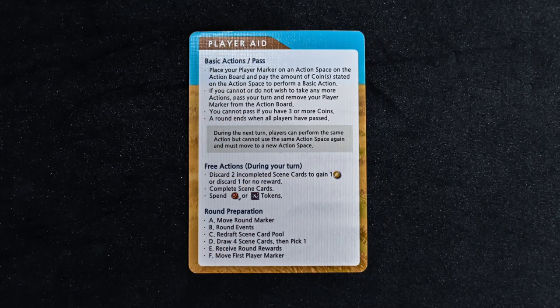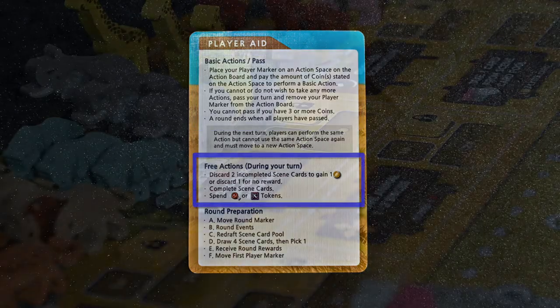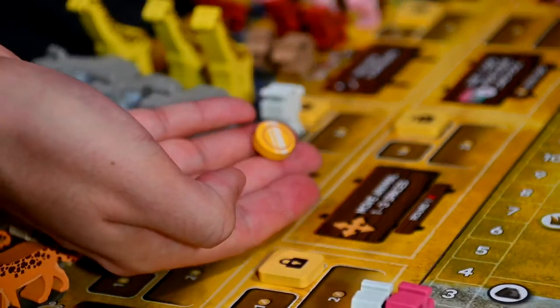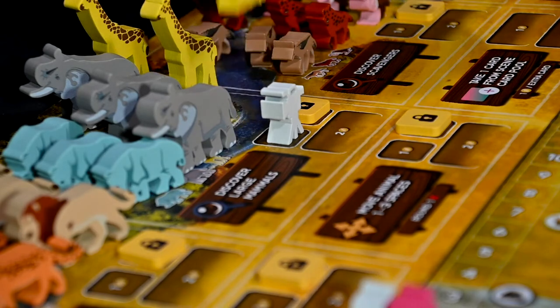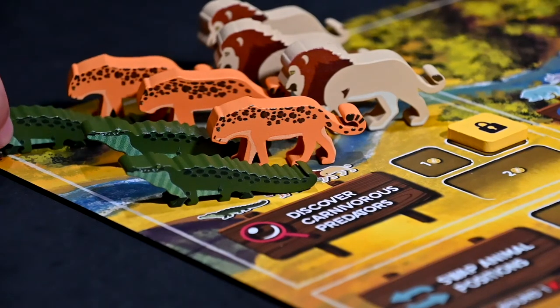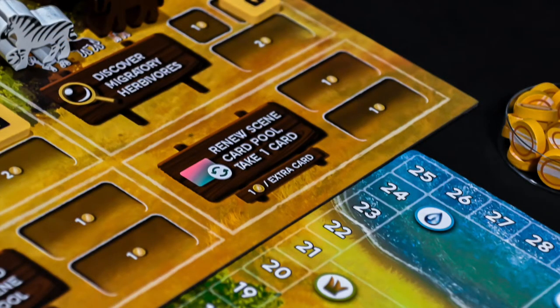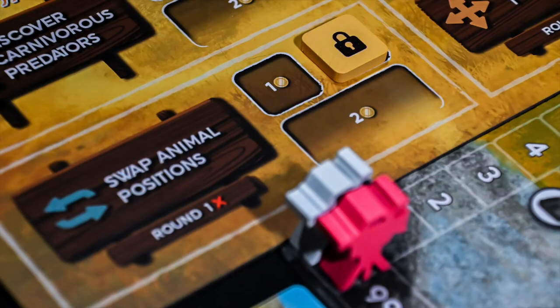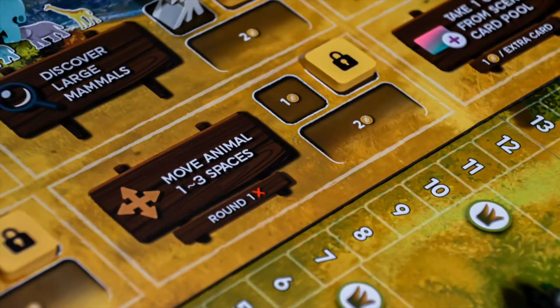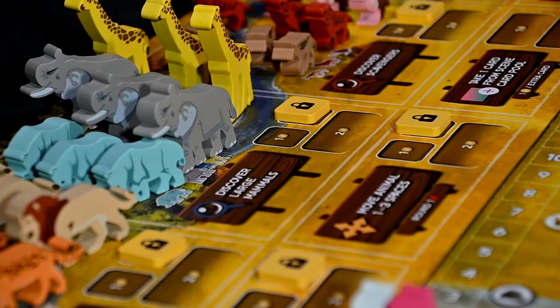Now that you know how to score, let's play a few rounds. Starting with the first player, you can perform one basic action and any number of free actions on your turn. Your basic actions consist of placing your marker on a location, paying the cost, and completing the action — all locations are on the action board. You can discover a type of animal, collect a scene card, or wipe the scene pool and draw 6 new cards, taking 1 for free and paying an extra coin per additional card. You can also swap 2 animals or move a single animal 1 to 3 spaces, though these 2 actions are not allowed in the first round.